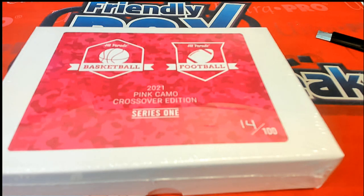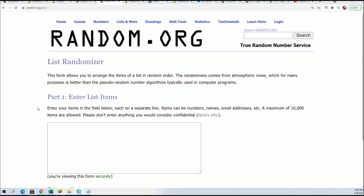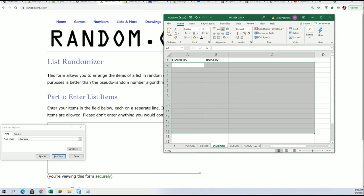Good luck everybody in the box break — let's see what happens in the Peak Camo Crossover Edition Series One. We are looking for treasure. We start out the random right here, right now, and pull something big to see who gets what division.